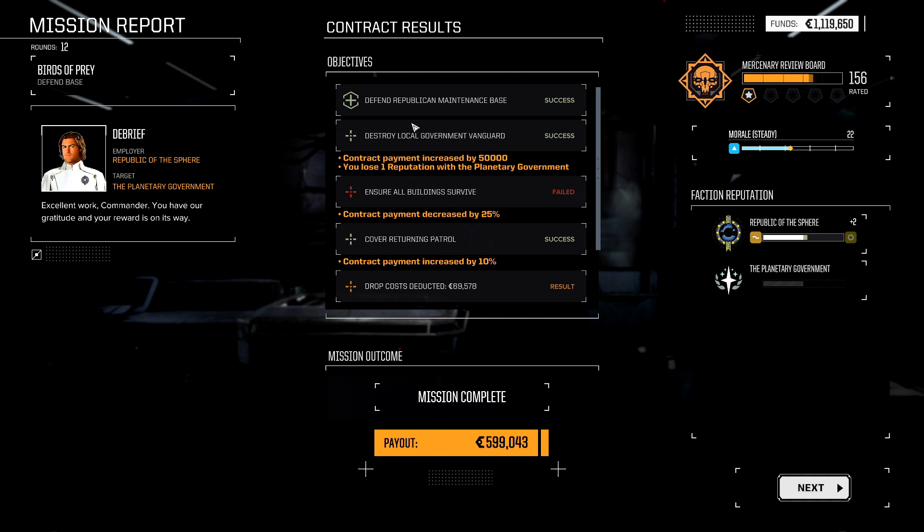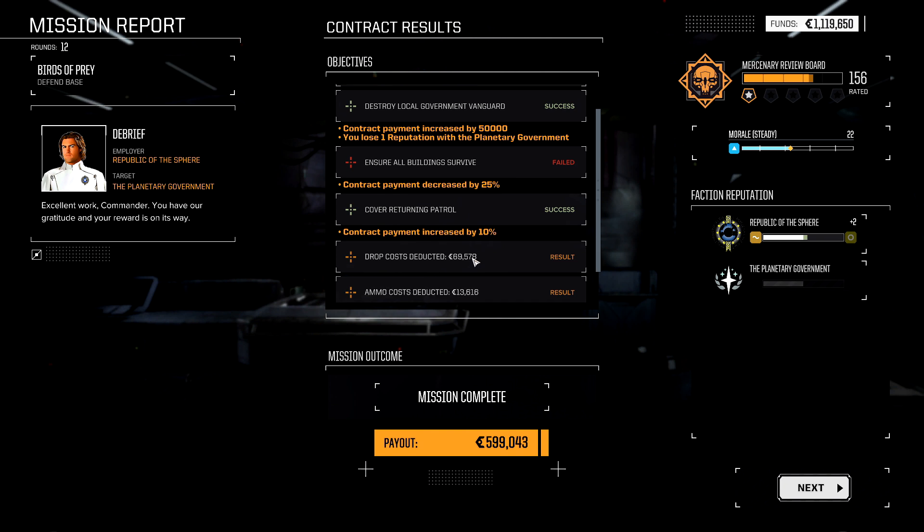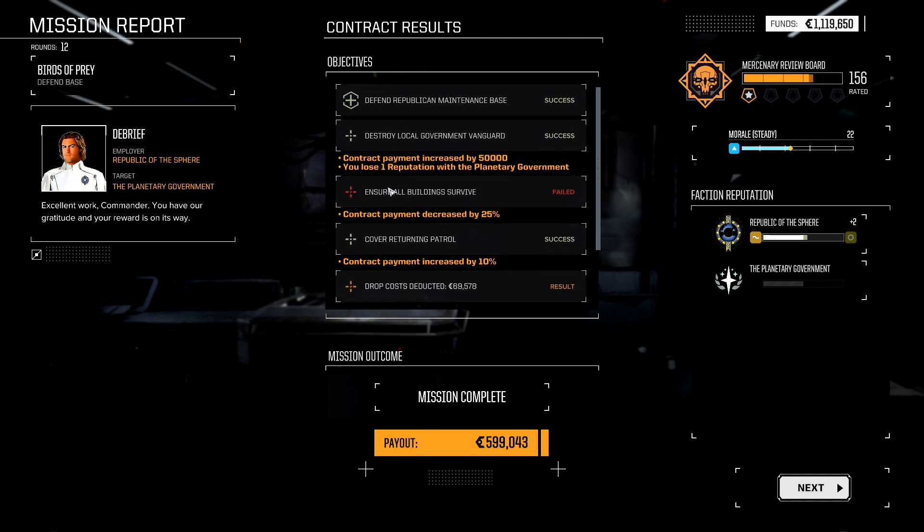Here is the full breakdown. Every objective that you succeeded is clearly labeled with 'success' next to it. This includes hidden results. We did not destroy either of the reinforcement lances in their entirety, so it's not listed as a potential optional objective. The hidden objectives, as far as I know them, are: destroy a reinforcement lance in its entirety, destroy all enemies in a mission where extra enemies are not part of the briefing, and surprise drop reinforcements.